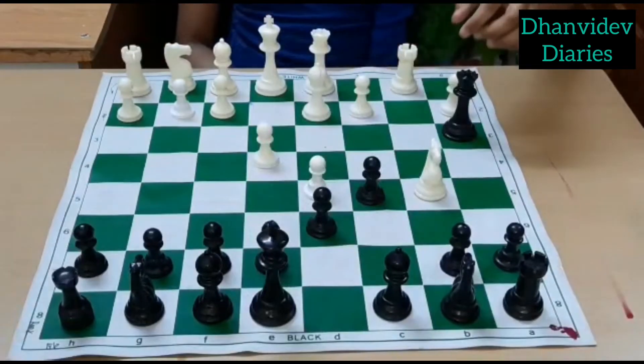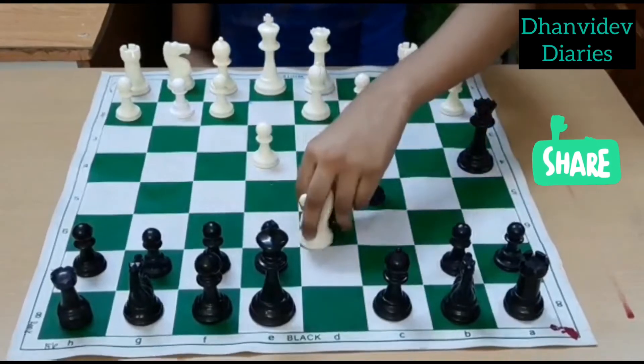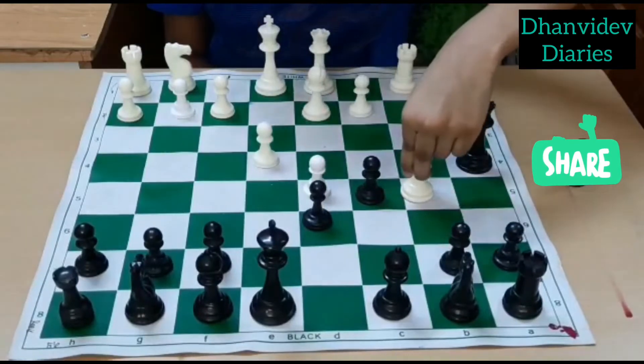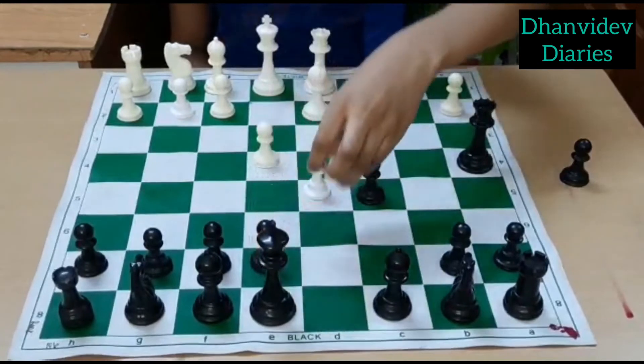In this position, if the queen moves to a4, we will play Knight takes pawn check. The pawn can't take the knight, because if the bishop plays b5 check, the queen is gone — so the pawn can't take the knight.